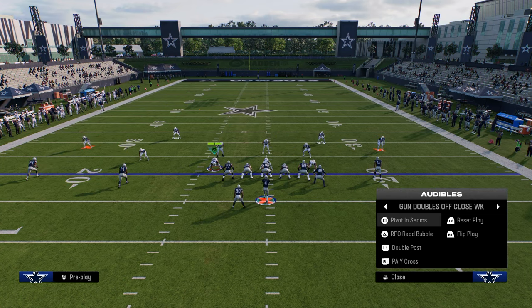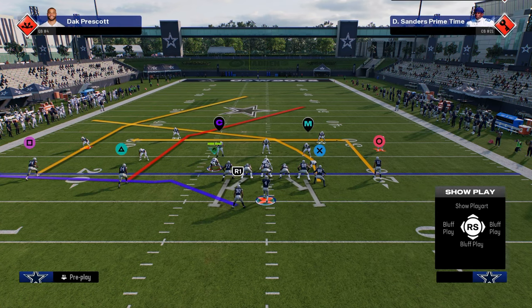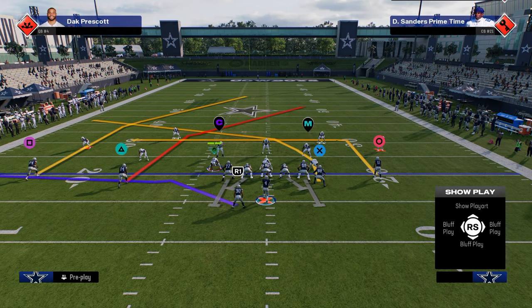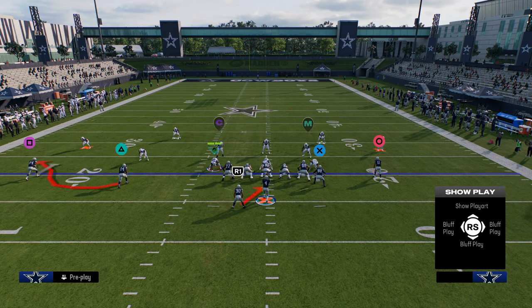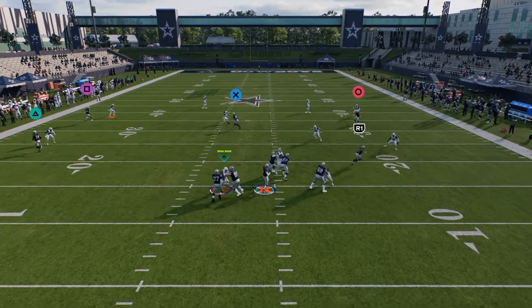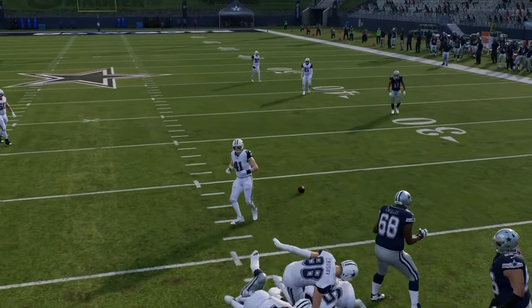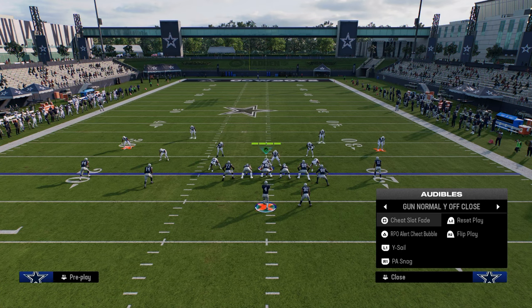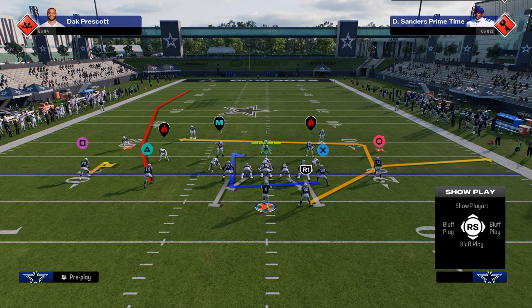One underrated play in this playbook is double post. This play has a crosser to the tight end and a backside dig as well. I'd probably put the outside player on a curl and run the play like that. Against cover three and cover four, this tight end crosser is going to get across the field into a nice area, and you're going to be able to attack cover four drop and cover three pretty easily with this.